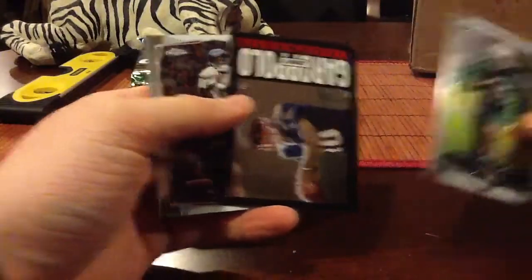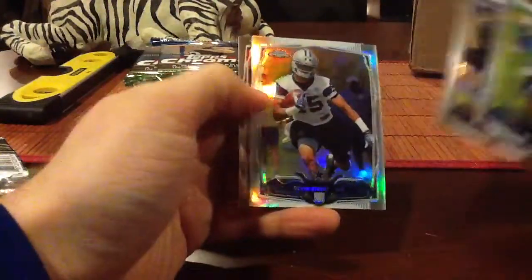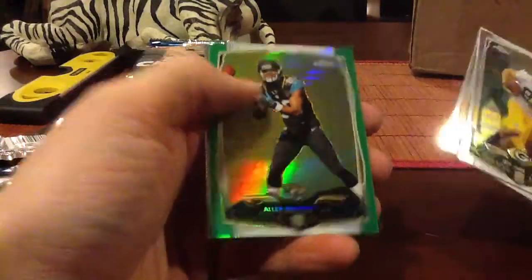We have Garoppolo 86. Devon Street Refractor. We got a green — that's a nice one. Allen Robinson Green.